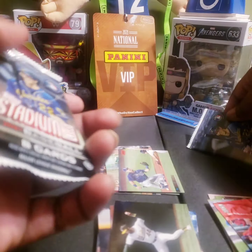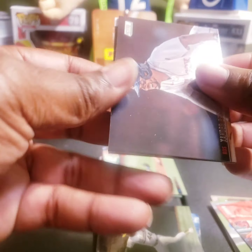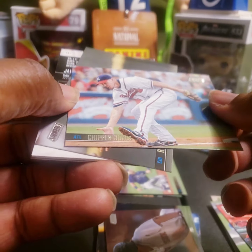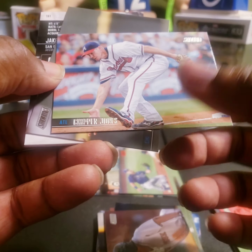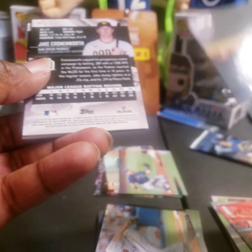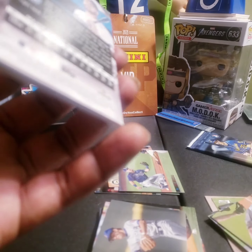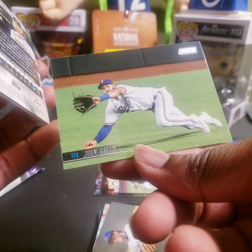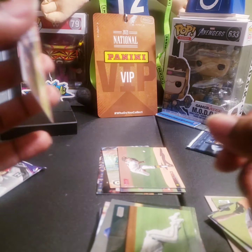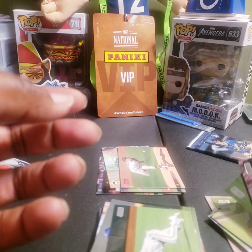That one feels thicker, let's go through this one. Xander Bogaerts - it's kind of hard to read some of their names. There's a PC hit - Chipper Jones! Not a hit but a PC card, Chipper Jones for my Braves. Ryne Sandberg, Jake Cronenworth rookie, Joey Gallo. Red foil Chris Paddock, rookie of Ryan Castellani, and a rookie of Spencer Howard. Alright, so no hits so far.